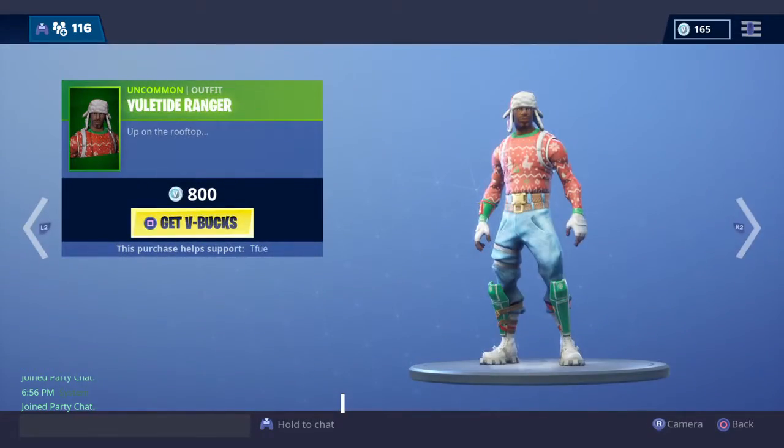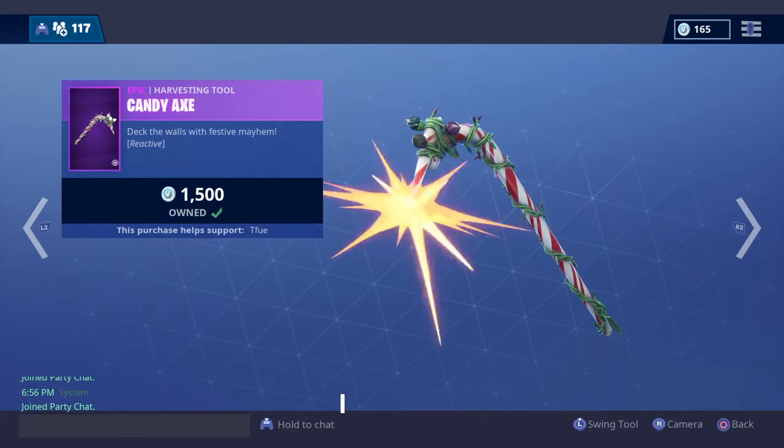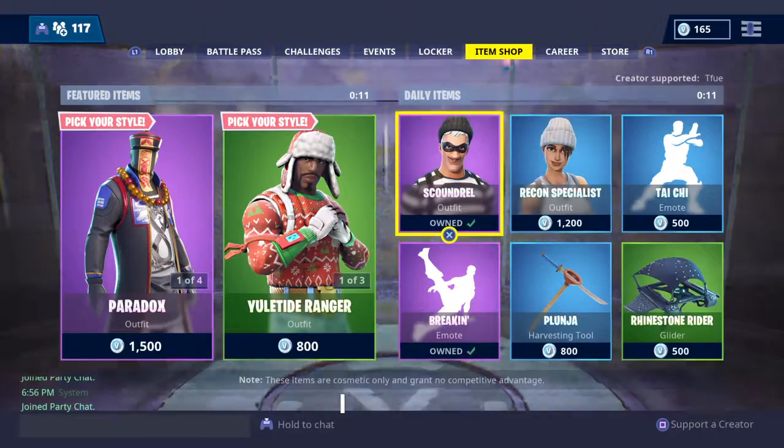Yuletide Ranger, no hops, and the Candy Axe. Got the Scoundrel and the Strong Box.